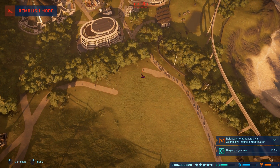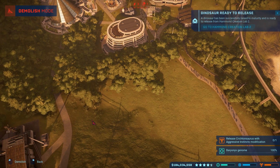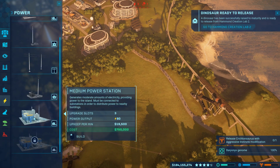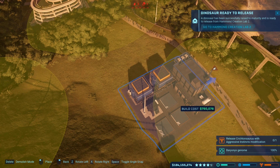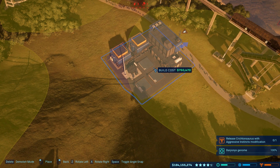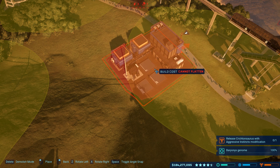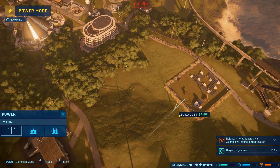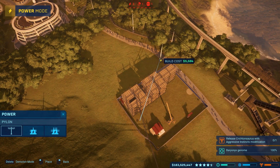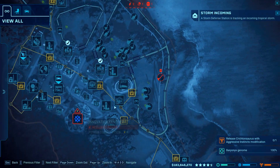I'm about to rework a lot of things on this island because it just doesn't work well. I was stupid when I placed a bunch of things, so a lot of stuff just doesn't function. I'm putting down two power cables right here to fix the power distribution.